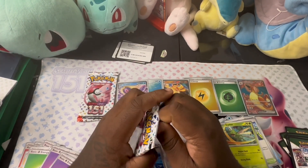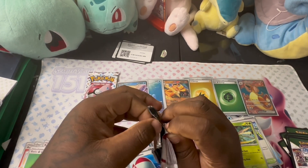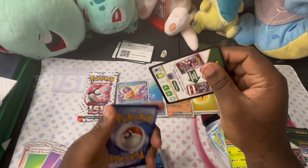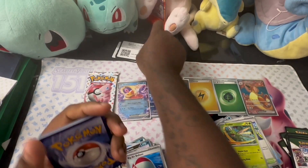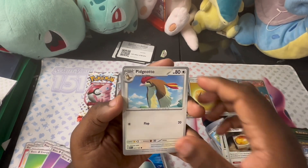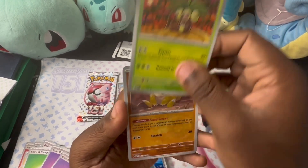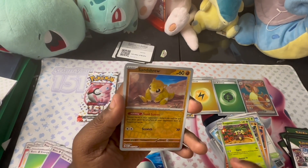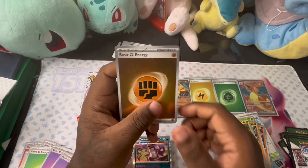Last two packs — are they gonna be flops? What are they gonna be? Pray for me y'all. Farfetch'd, alright. Come on, give me something good. Exeggutor — that episode for Exeggutor in the original series was crazy, with Charmander and how it evolved into Charmeleon because of that. Like, crazy episode — if you have never watched it, you should.